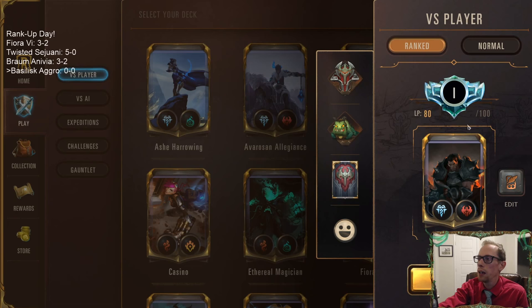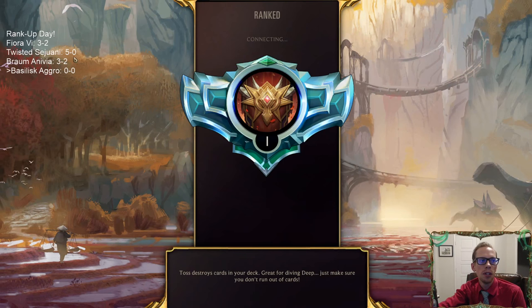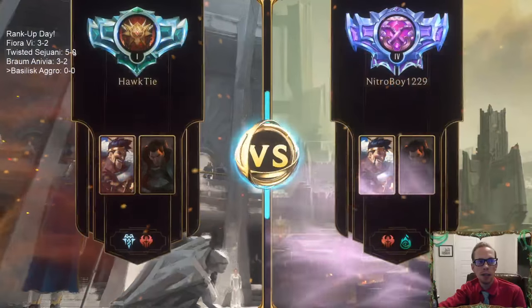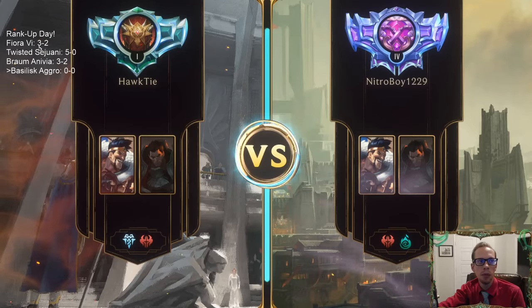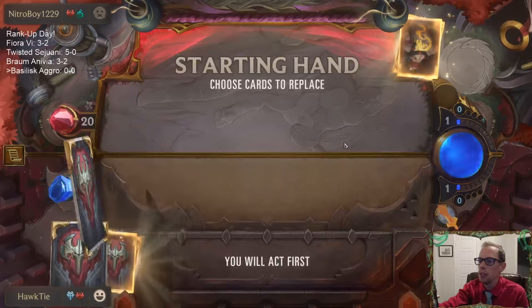We're going to play 5 games over in Ranked like we always do. We are 1 win away from getting to Diamond — getting out of Platinum. That was our goal at the beginning of the day. We needed 8 more wins than losses, and so far we have 7. We had the 5-0, then 1 additional win on the other 2 decks. Now it looks like we're playing a mirror match with the Elise version.